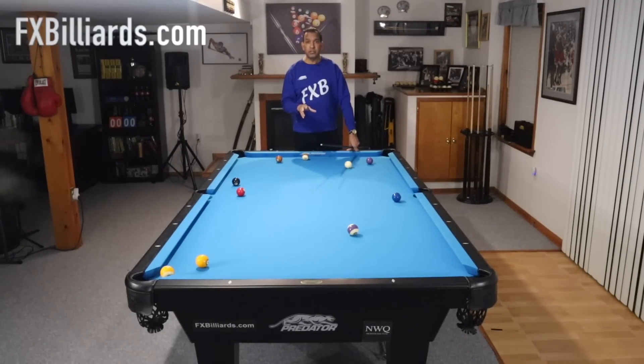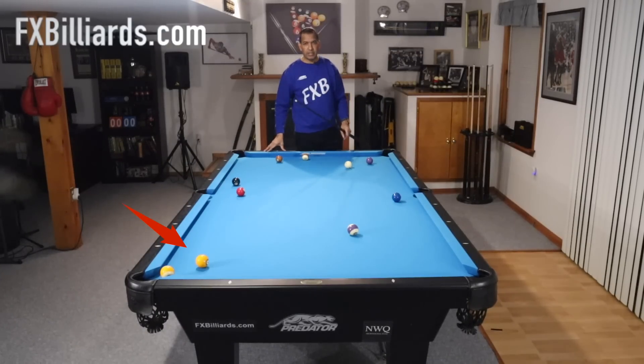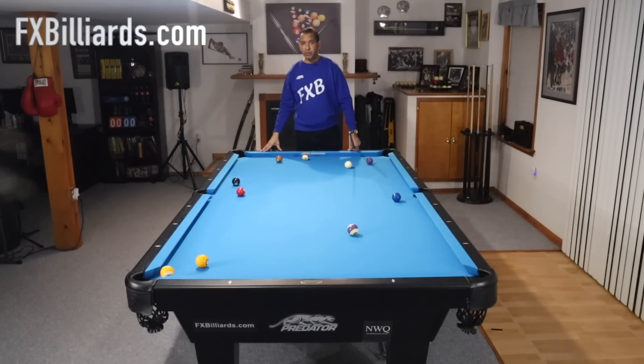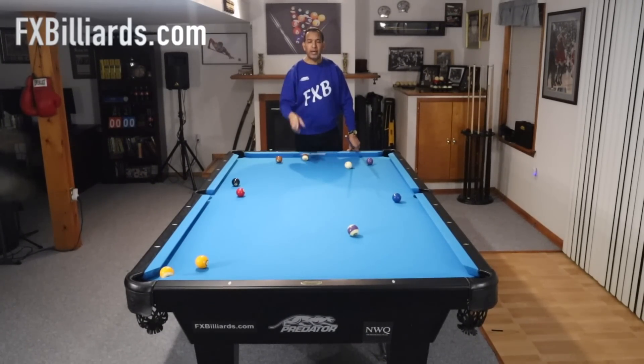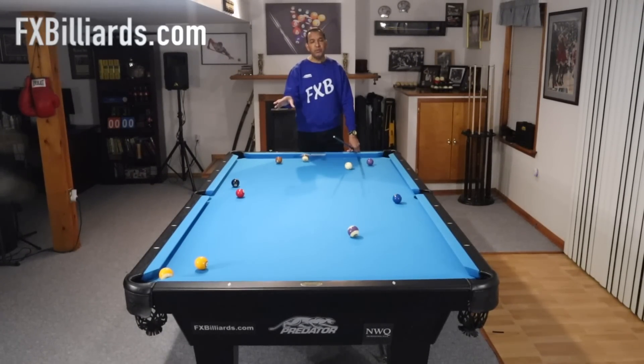This is the easiest of the bunch. We are on the solid balls, as we will be with every example. Our one ball is being blocked by the nine. Our opponent feels he owns that pocket. We are going to go there and knock his nine in the pocket. In most of the world you're allowed to make your opponent's ball, which is what we're going to do in a lot of these examples.